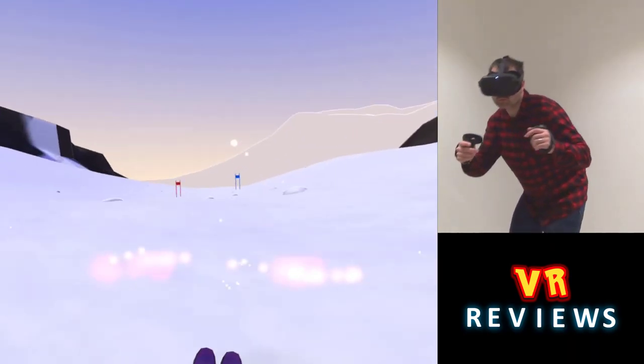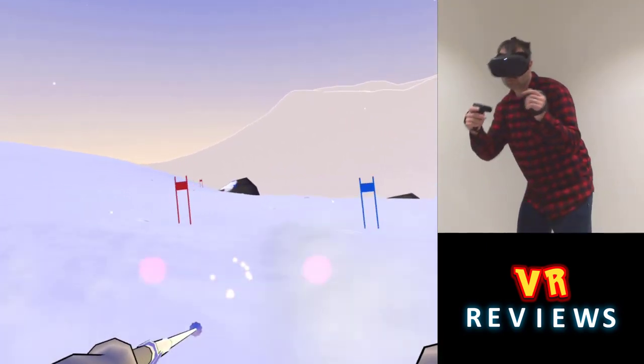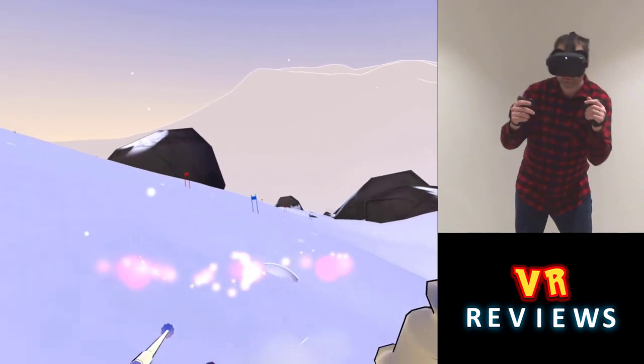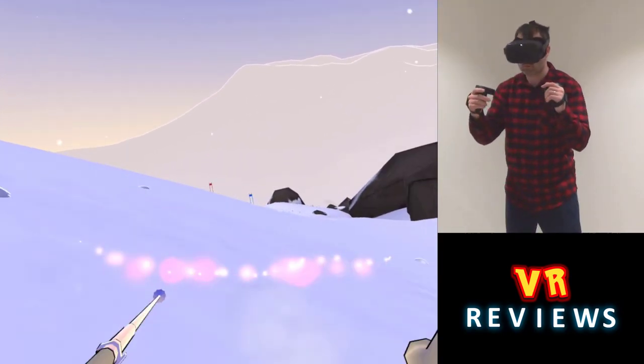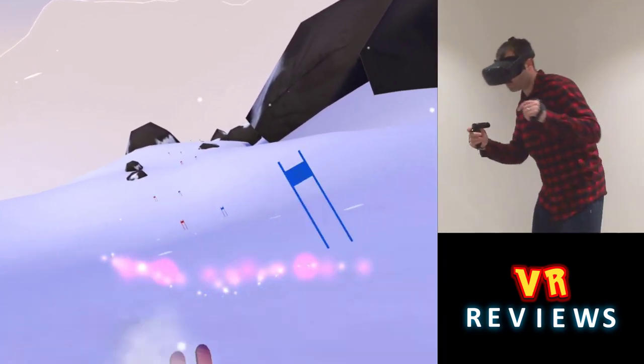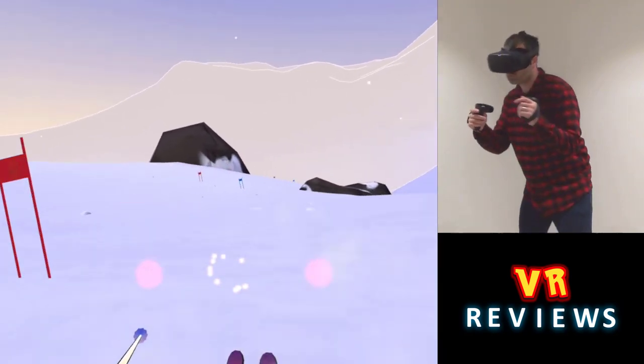To steer, I just move my head and shift my body weight in the direction I want to go. Now I played this game when it first came out on Sidequest and back then the steering wasn't too great, but they've updated it since then and now it works great. So if you've downloaded the earlier version, download this updated version and give it a try because I think you'll like the changes.